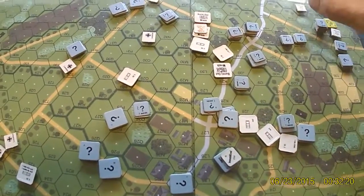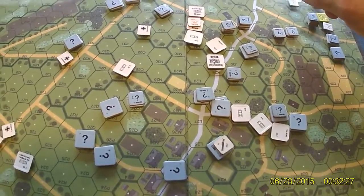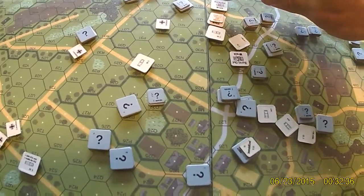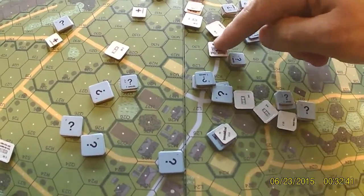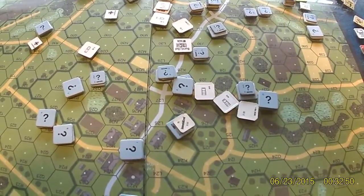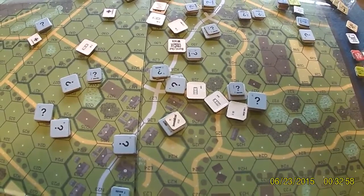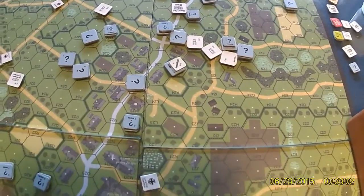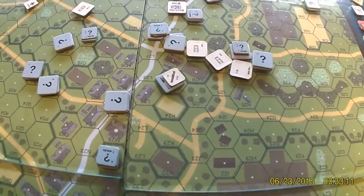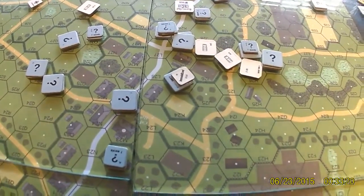We started with four Panthers. His typhoons came in only once during the whole scenario. Out of the typhoons, I did manage to shoot one down, but the other came in. I had a Panther stacked with a 9-1 leader and a couple half-squads. The typhoon hit with its rockets and on the two-kill roll he rolled snake eyes, which sent it burning — a 1-KIA on the troops, which killed a half-squad. The leader did not die. On the subsequent rocket attack he also hit, killing the other half-squad, and the leader still survived — the only witness to the carnage. So we're down to three Panthers out of four.